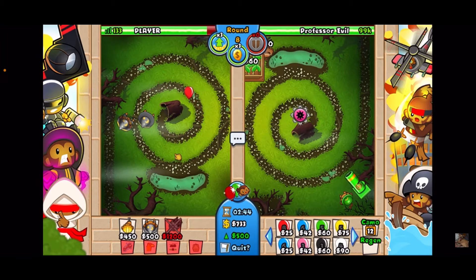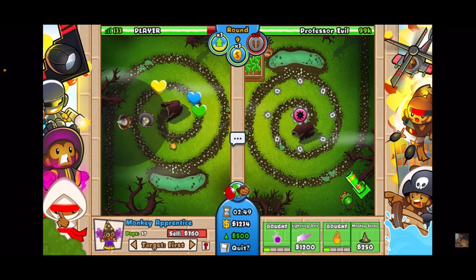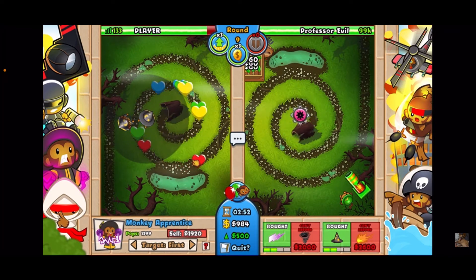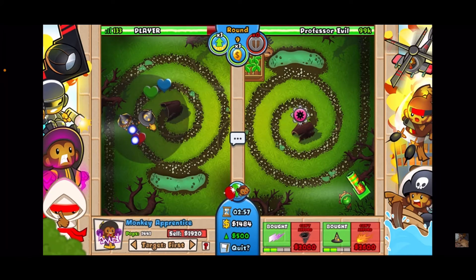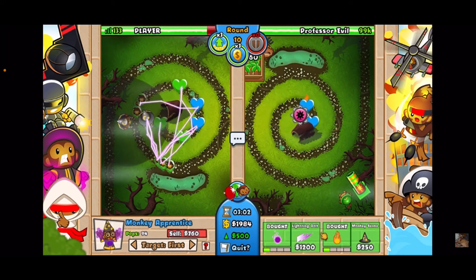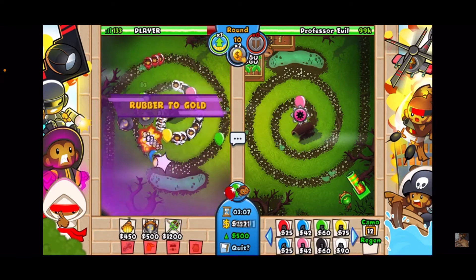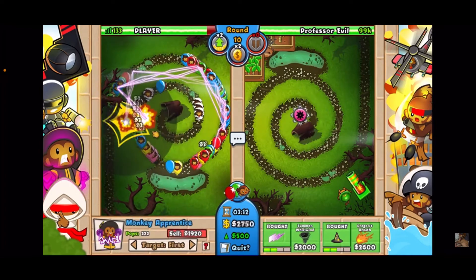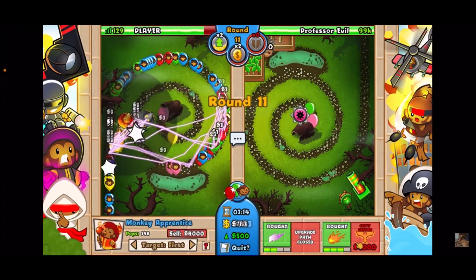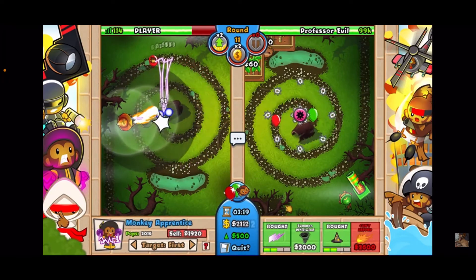Now that we've got 500 eco, we need to be prepared. We're going to want camo detection and go for zero-three upgrades on the right side. We've already got a lightning so we're fine. That's a big rush — let's use rubber to gold and tower boost to defend it all. Look at all the money we're making! We had a few leaks but nothing major. We get up the dragon's breath — looking good.